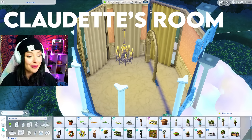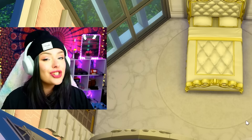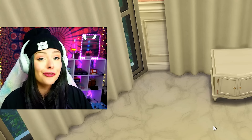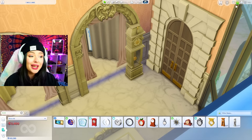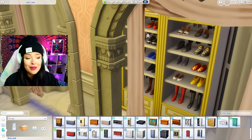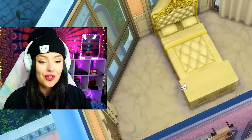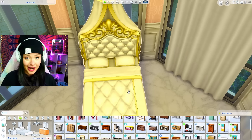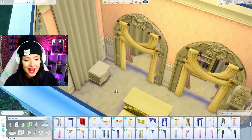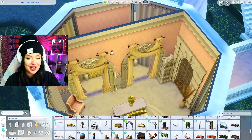Now we're going to come downstairs and do Claudette's bedroom — she is the older sister. Growing up, Claudette did not get as much attention as Mauve did. Even though she was equally talented as a singer, her parents realized they couldn't make money off her because people would hear her voice and know it wasn't them. With Mauve, no one could ever hear her, so they got away with selling it. Claudette was definitely not treated as well and there was a lot of favoritism. Once her parents put all efforts into Mauve, they ignored Claudette. I'm just making a little walk-in closet with Get Famous shoe racks. Claudette's bedroom is on the bottom floor, really signifying how ignored she was.